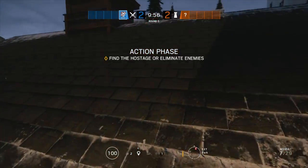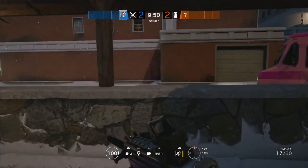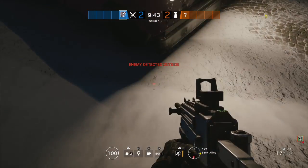Hey guys, in today's video I've got some tips and tricks for a cafe map — spots, encounters, and buying a size. This one is going to be on how to get on top of this truck, which is number one spot. All you want to do is go right here to the corner of this jump.